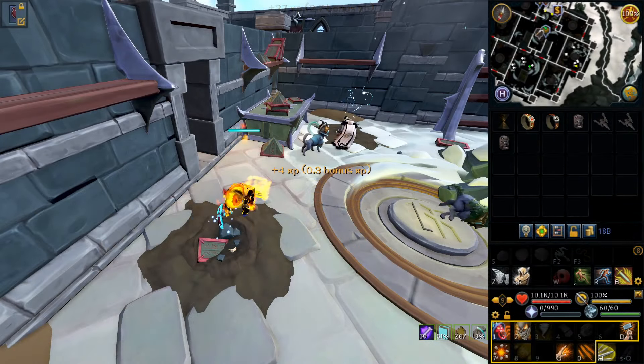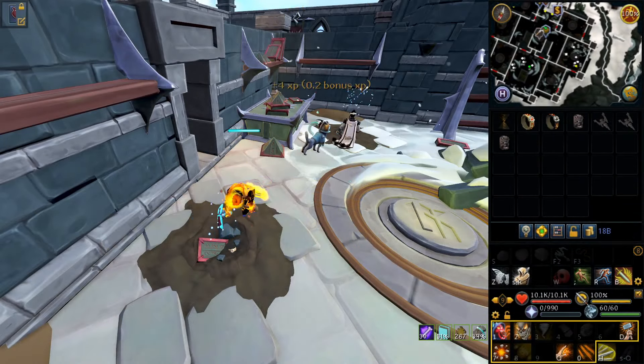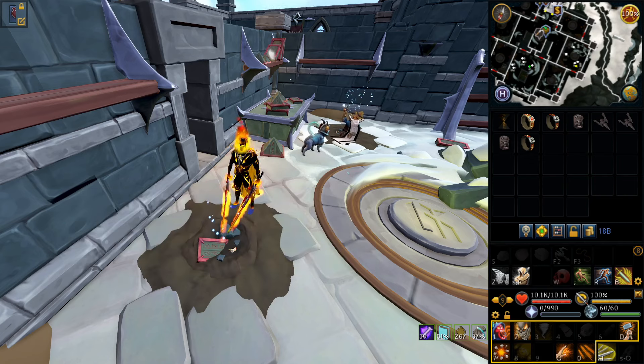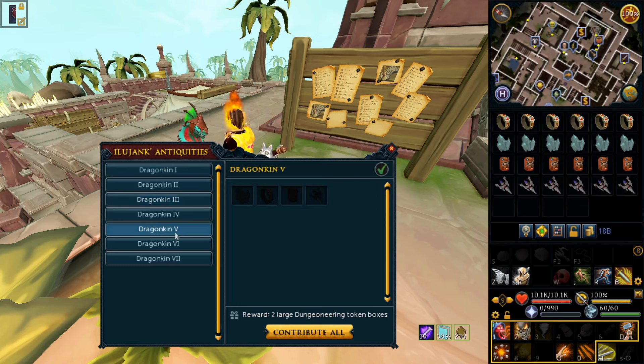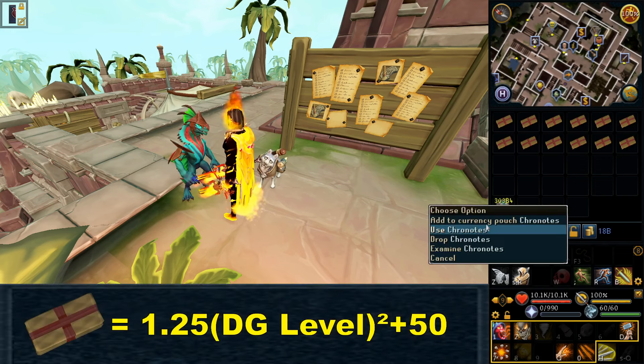On the ground floor of the new dig site there are two excavation spots that require level 73 and 77 archaeology to uncover. These spots give a total of four artifacts which can be restored and handed in to Sherigan at the Anachronia base camp. As a reward you get a stack of 5k cronates and two large Dungeoneering token boxes. These boxes give you tokens that scale depending on your Dungeoneering level using the formula 1.25 times your level squared plus 50.